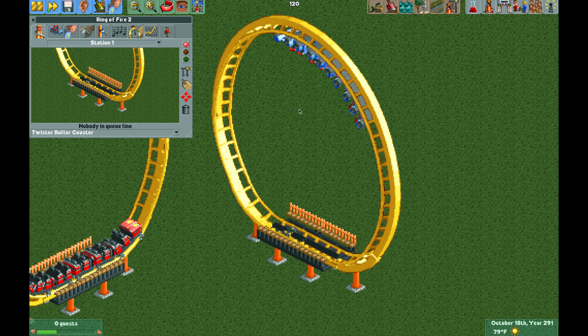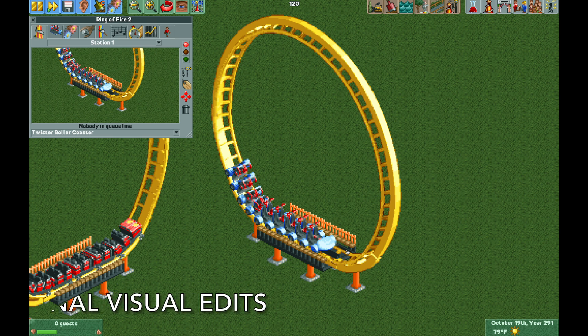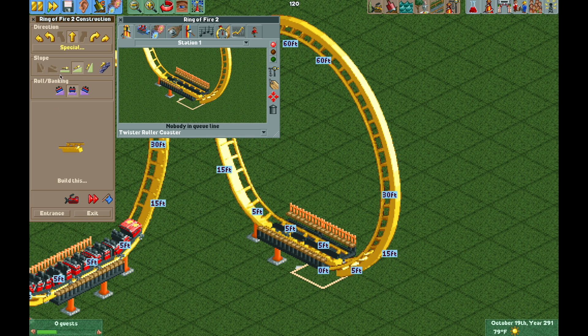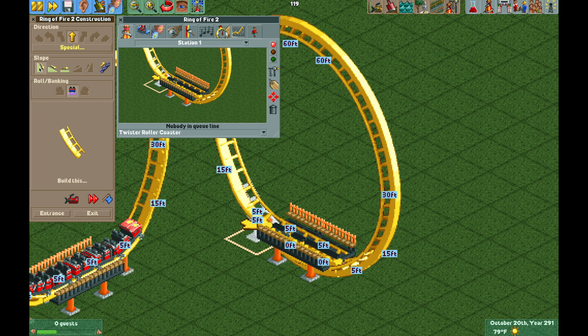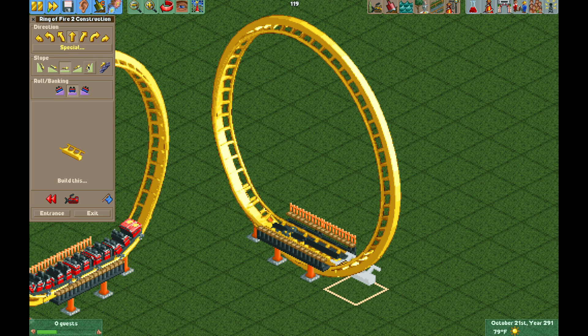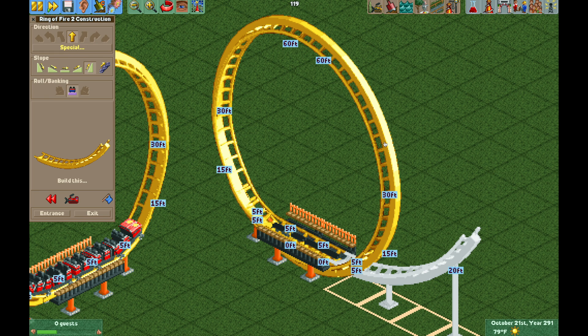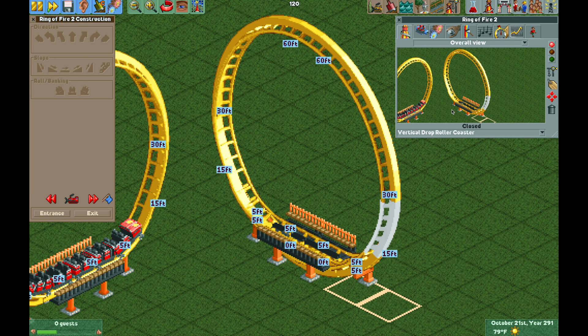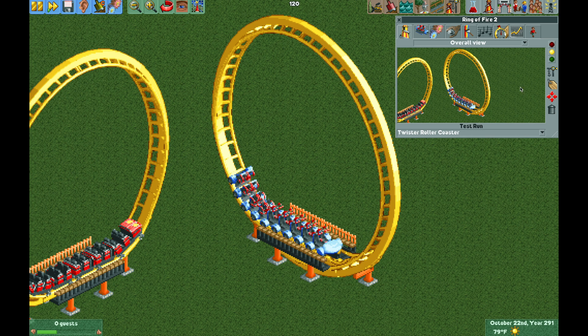I also want to show some optional tricks to upgrade the visuals of the ride, similar to changing the vehicles on the other one. It's also kind of odd having that flat bottom instead of a perfect circle, so I'll show how to edit that. If we delete this piece of track, we can go back and create the perfect circle — just make sure you have disabled clearance checks turned on and build the track there. The track should merge together at the end. We do the same thing on the other side of the station, building the flat to steep transition. We need to change the ride type to vertical coaster to get that flat to steep piece, then merge it in and change back to twister coaster.